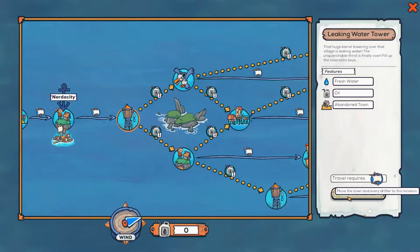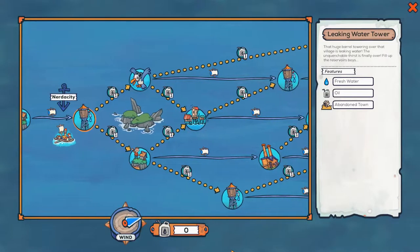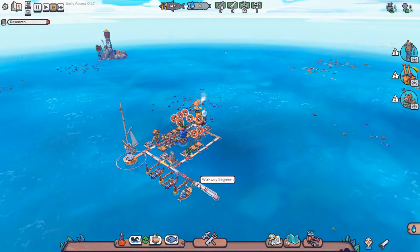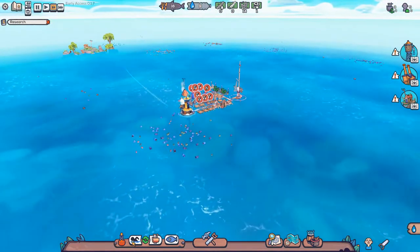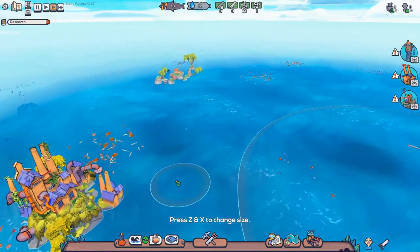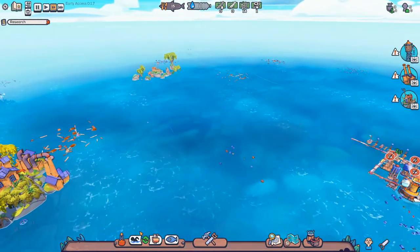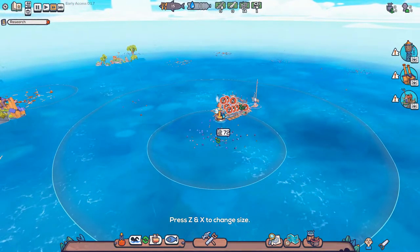Which is going to be the Leaking Water Tower. So let's move. So here we are — first things first, let's set up some buoys. That always needs to be the first thing we do I think. There is a lot of wood there, so let's grab that. And then we will set up another one here for all of this plastic.